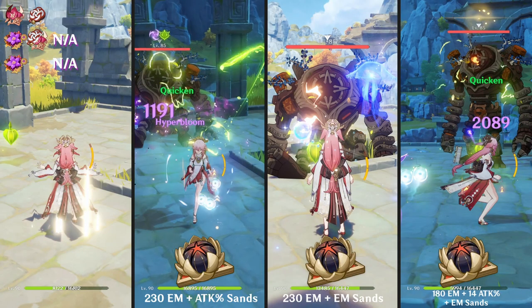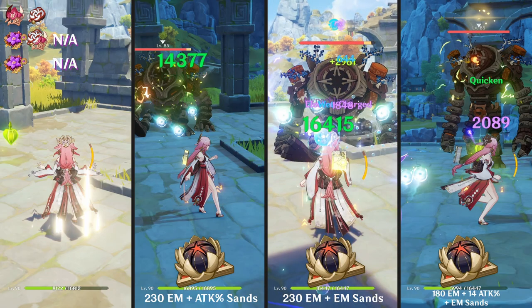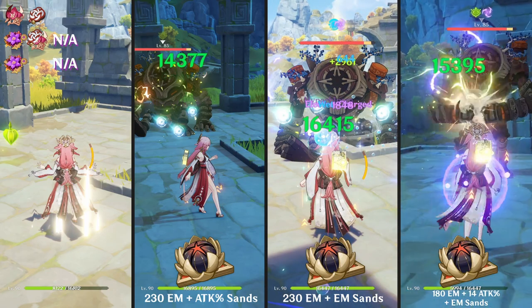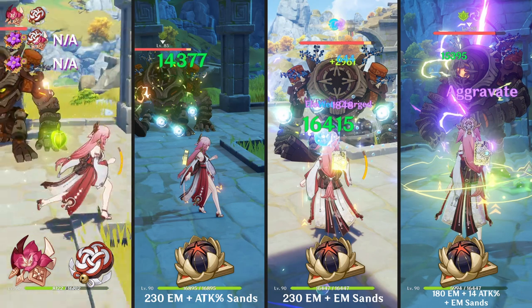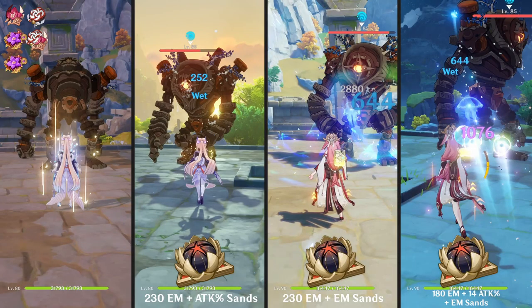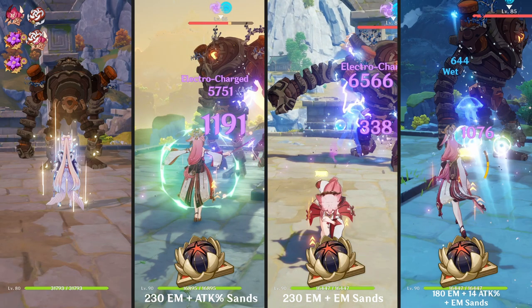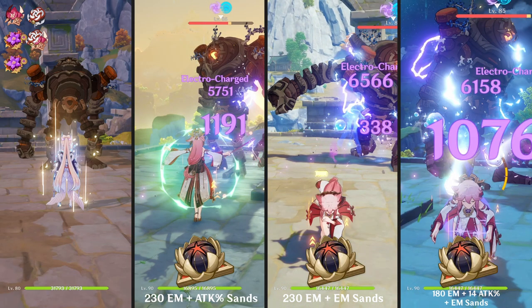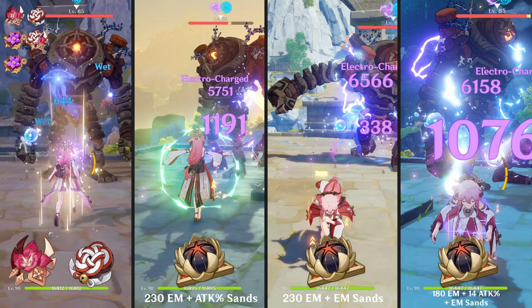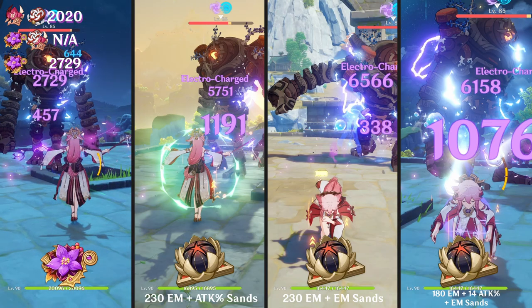Now for Hyperbloom, you already know who's going to be better — it's of course going to be Gilded Dreams with the amount of EM it provides, while the normal artifact sets provide you with none. That's the reason I didn't test it out for the other two artifact sets, because you're going to get the same amount of damage. It just depends on the amount of EM you have. I also tested Electrocharged, and it's again the same thing — Gilded Dreams does more damage because it's a reaction. The EM provided by the Gilded Dreams artifact set is just so much better.